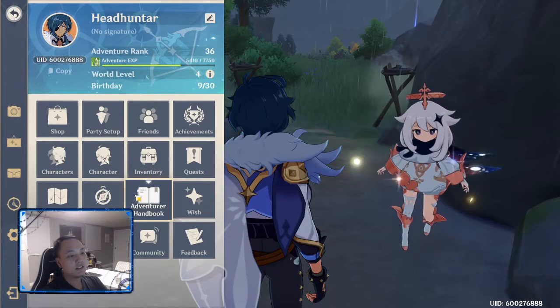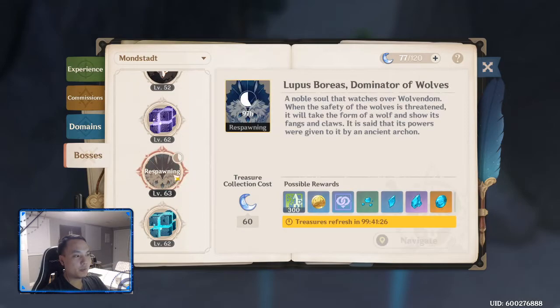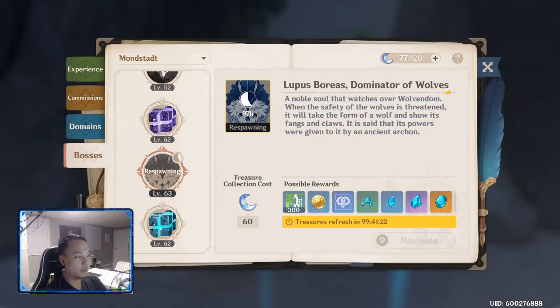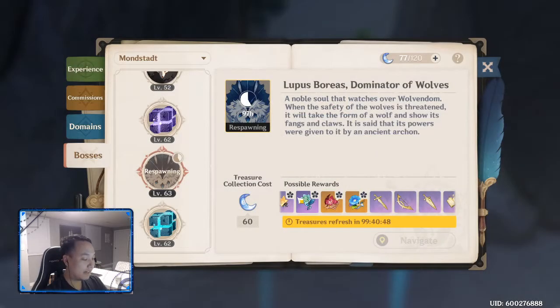Second, check your bosses. You can only kill the Dominator of Wolves and Storm Terror once a week, and it costs 60 resin. I farm them toward the end of the week, or if I know I'm not going to hit that next five-level AR threshold — AR-20, AR-25, AR-30, AR-35 — and my world level is not going up. Because every time your world level goes up, the rewards get better. I did it this week since I know I won't hit AR-40, and it gave me two legendary artifacts. Definitely do these once you know you can't reach the next world level within the week.